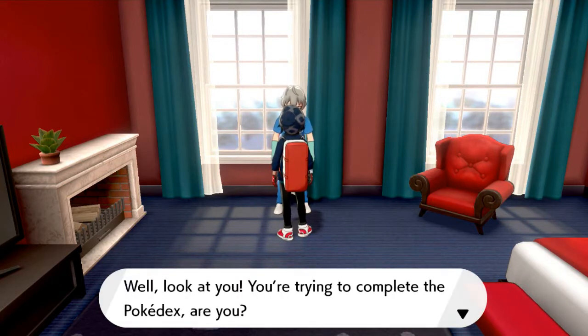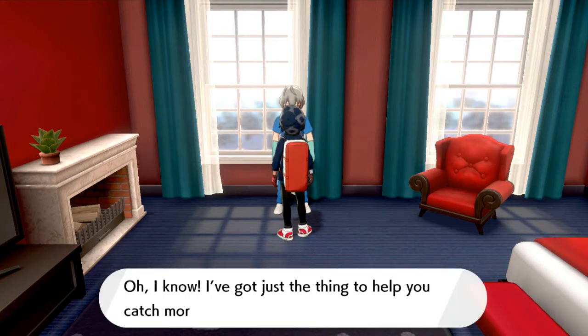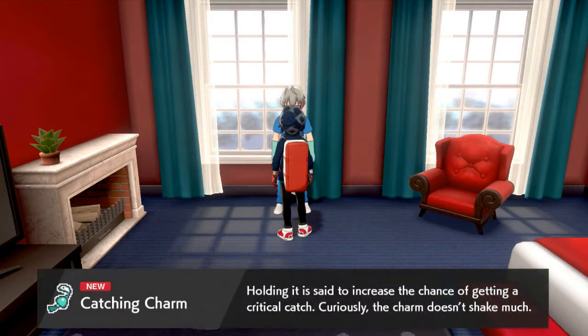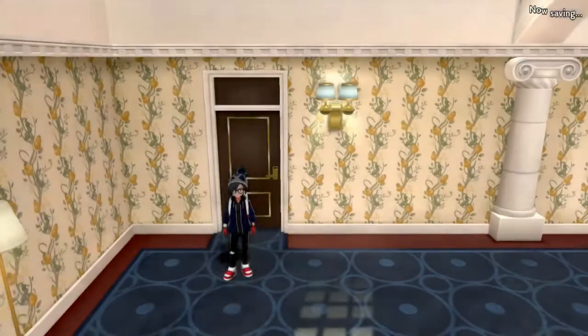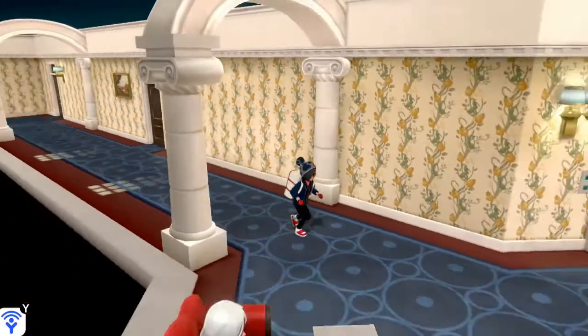We missed a door, but going back to check — one guy says 'My partner is a germaphobe, it's been taking a shower forever even though it's a Ground type.' We've got a long ways to go to complete the Pokedex, trust me guys. That covers the hotel exploration.